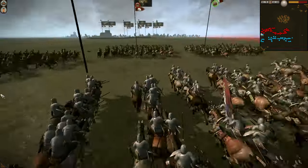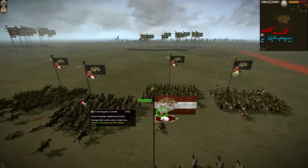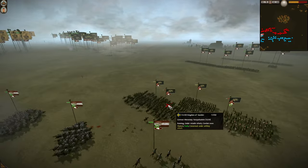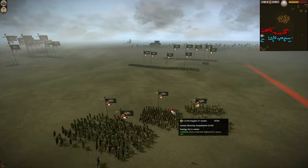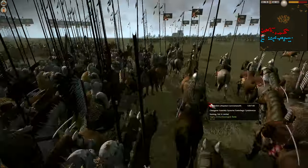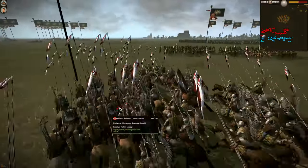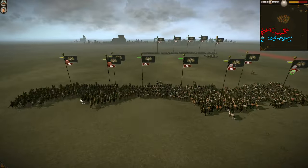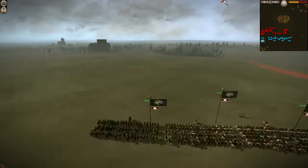Already the Poles are going in hard — some cavalry rushing to go after the Hakkapeliitta cavalry that the Swedes have brought. Some German mercenaries are there, and the Winged Hussars are ready to go in, trying to win that early cavalry dominance. You can see the amount of cavalry on the Swedish side — there's so much cavalry.